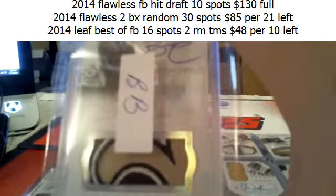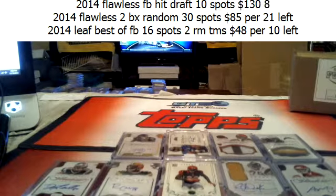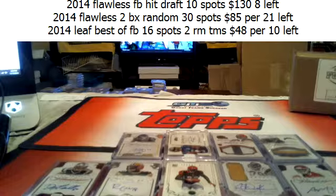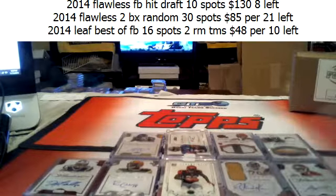Bean Bucket is here — that's what you picked, Bean Bucket. I have a lot more flawless. There's actually another draft in the store — eight left in the next draft, it's already in the store. Twenty-one left in the random team. Wilson is numbered to 25 — it is 15 of 25.